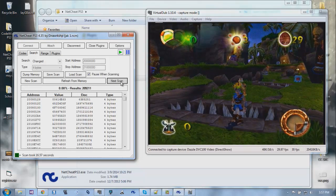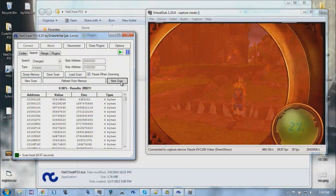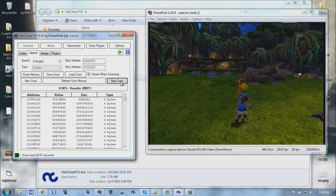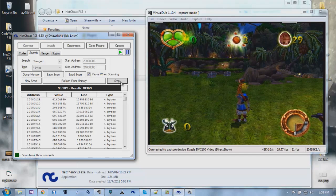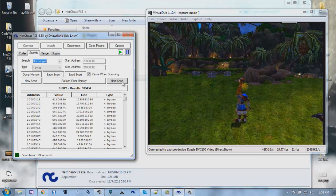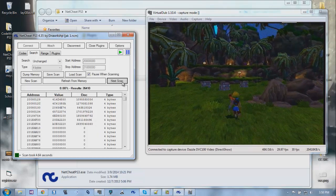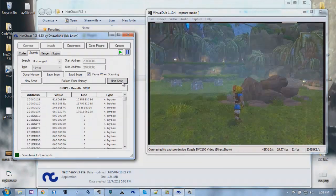I could die or I could just load my save again - so I'll load it. Then I can do the unchanged searching. That basically cut it down enormously - got rid of almost everything. That's what I want to see.